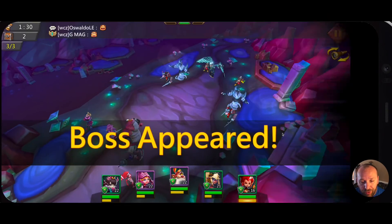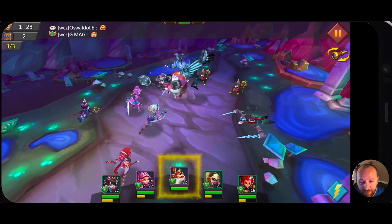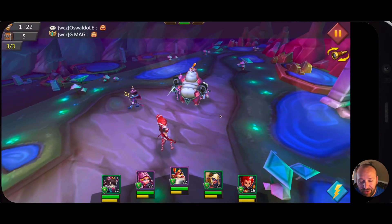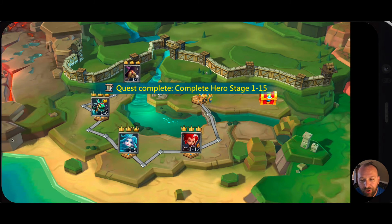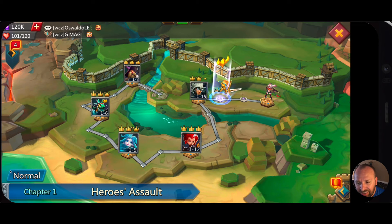At the end of every normal chapter you're going to see that you get a hero added. In this next video we should finish out this chapter, and that guy who just died should be who we get for this chapter if I recall correctly. At the end of every chapter all the way through chapter eight, you're going to get more heroes added to your party that way.